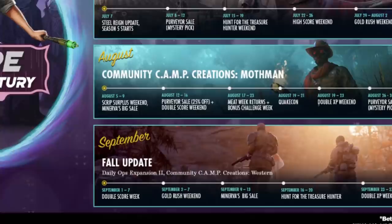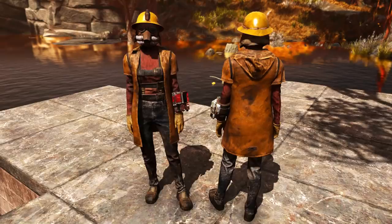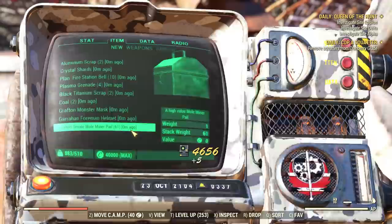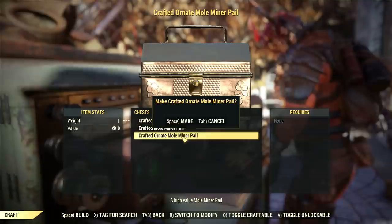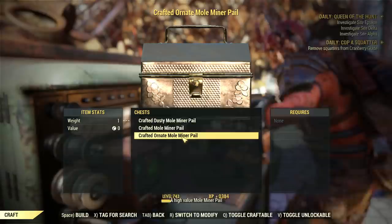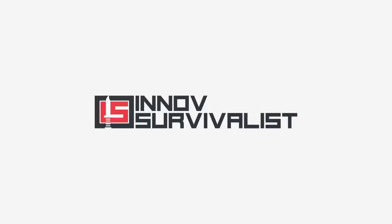The next Treasure Hunter event is not happening before mid-September, at least according to the ongoing community calendar. So how come players are already unlocking the new rewards? Well, that's because if you have peels from the previous editions or buy them from someone else, you can open them now for a chance to roll new entries. This video was done on custom worlds with the free crafting option enabled on the public test servers — that's how I could craft peels for free and unlock all the rewards easily.